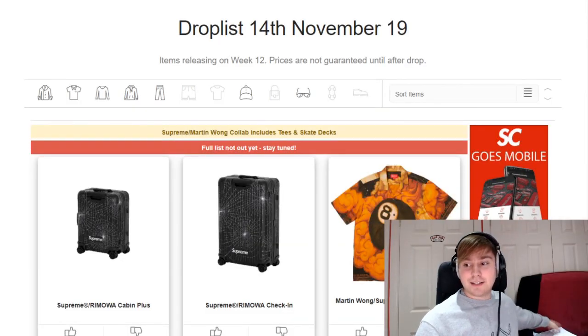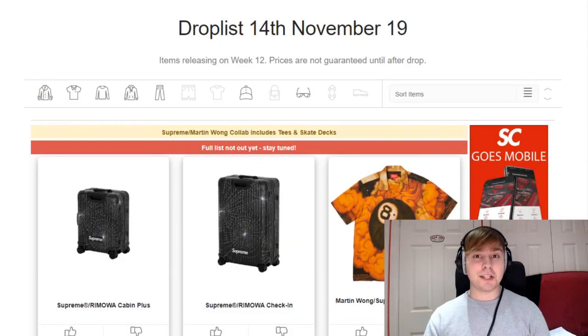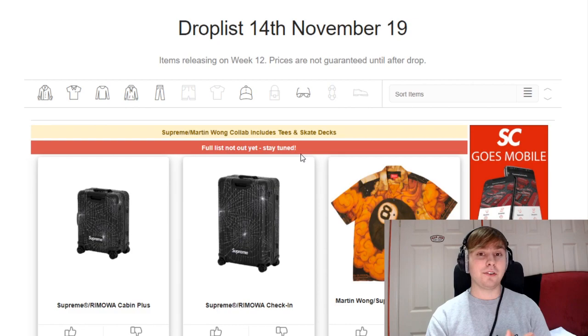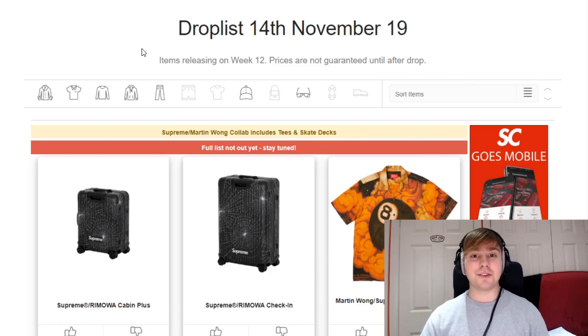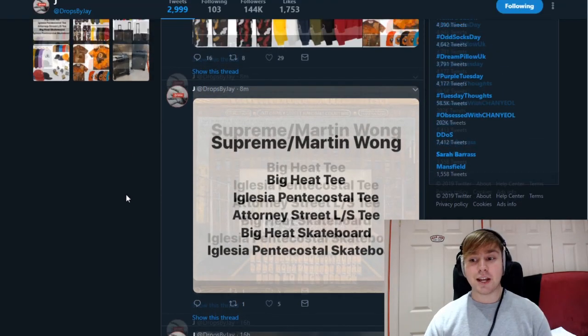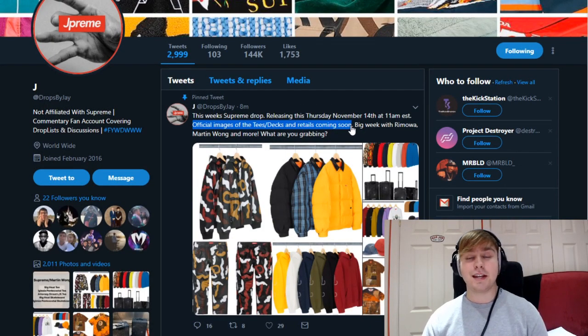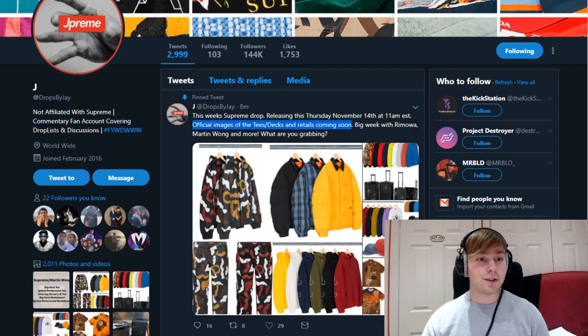My week 11 item has arrived, but I won't be unboxing that for a little bit of time because there are some items I'm waiting on to arrive. Now, the full drop list is not out yet because we're waiting on the official images for some of the other pieces. Jay put out the standard tweet of everything, noting that official images for the tees, decks, and all the retails will be coming soon.